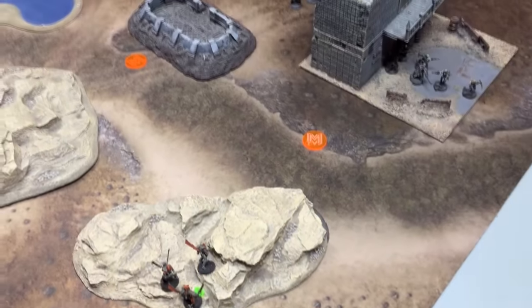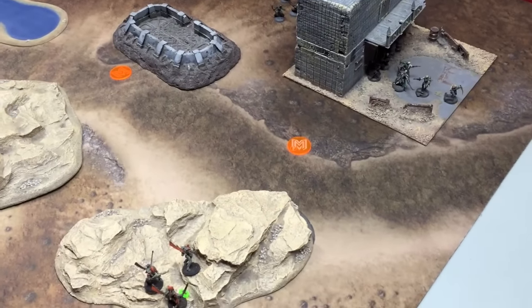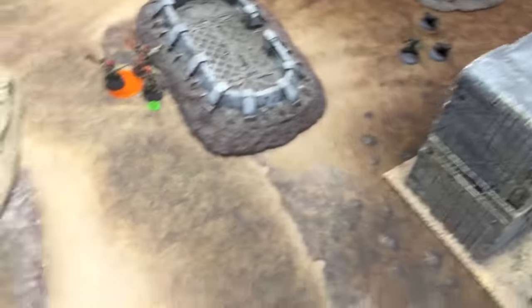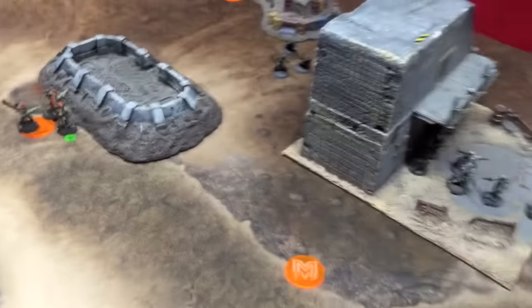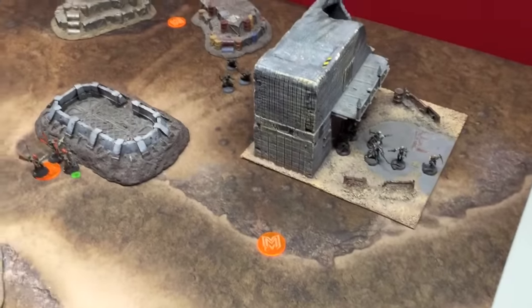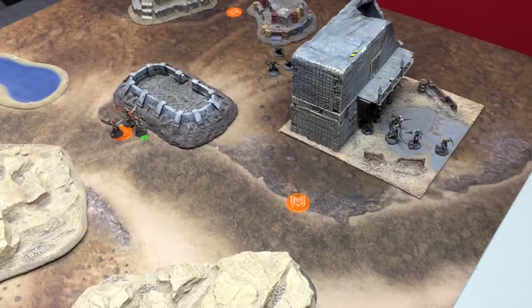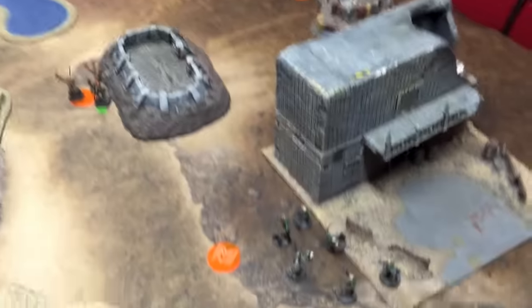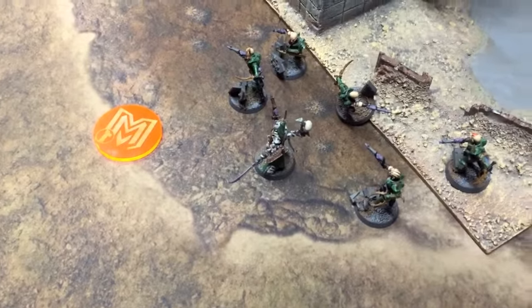Moving on to Corsairs turn four — we have a conundrum. The Corsair Prince decides not to take the bait from the Dark Eldar and moves, runs, then jet-thrusts all the way to the center of the battlefield, out of the Mandrakes' line of sight, putting pressure on both Dark Eldar units. Moving into turn five, which could be the end of the game, the Mandrakes pull back to capture an objective while the Witches botch their terrain roll but run far enough to reach objective one with the Archon.